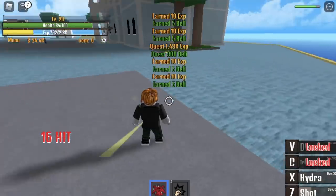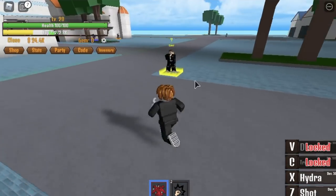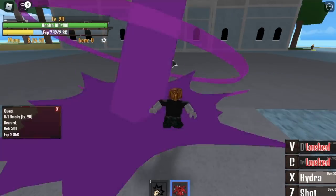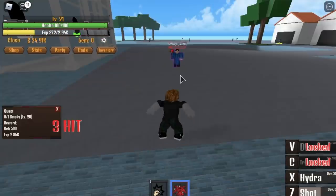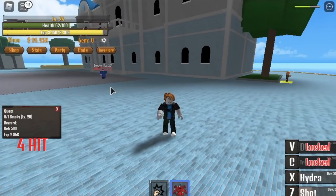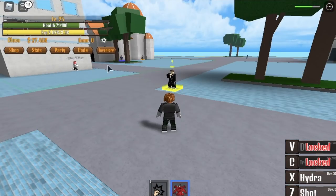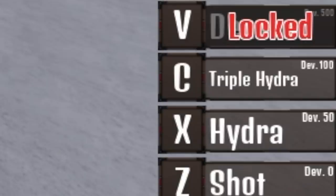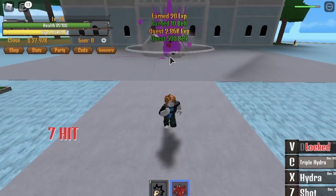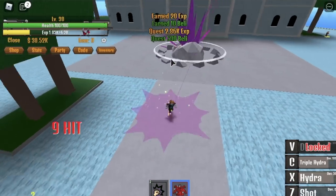After reaching level 20, you can start defeating Smokey now. You cannot defeat this fast — you need two sets of shot and hydra to defeat it. But you can do it by dodging. Don't forget the dodge Q skill. When you reach level 25, you can unlock the third skill: the Triple Hydra. Just like the phoenix fruit, now you can one-hit Smokey.